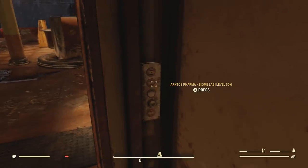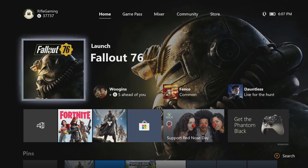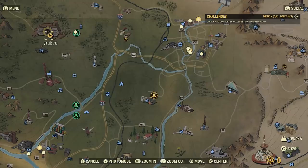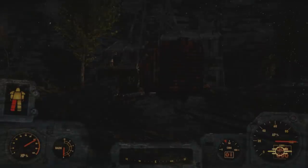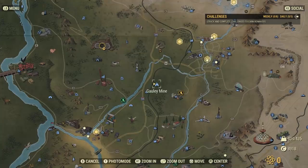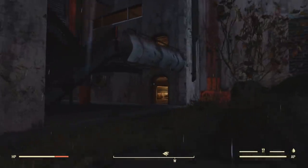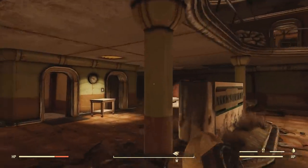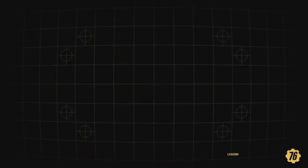This is where the bug keeps happening to players. A lot of players, including myself, keep crashing when they go down to try to do this level 50 and up in-game content. After hours of crashing, I figured out a fix: simply start at an area away from Arctos Pharma — spawn over at Gully Mine, for instance, since that's kind of close, and then travel over there on foot or fast travel to your camp nearby. I couldn't fast travel directly to that specific location and go inside the elevator. That turned out to be my problem, and this simple fix works.